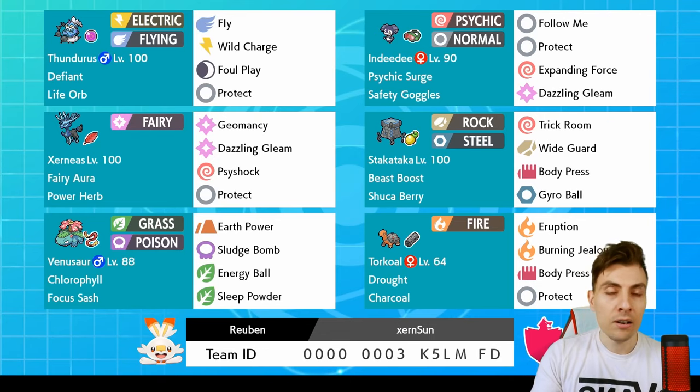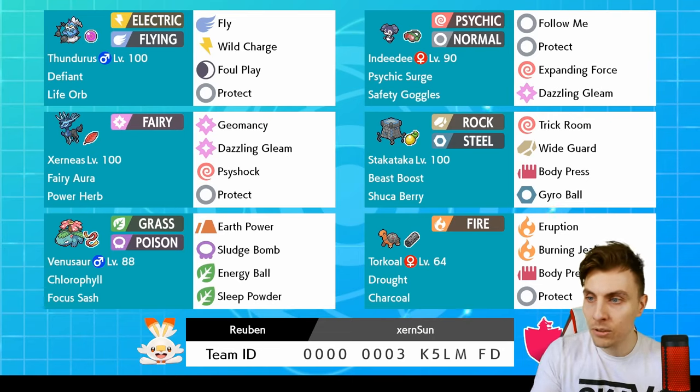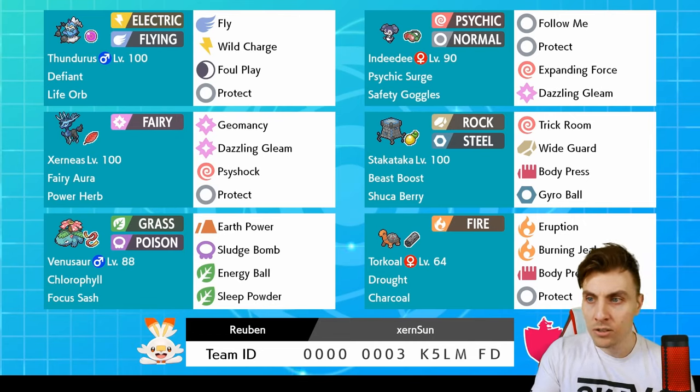The Indeedee support helps pretty much everything on the team - brings the Psychic Terrain and also has Follow Me, so it's a really nice option, especially with Safety Goggles to ward off any sleep threats. Then there's Xerneas - we know what it does - but interestingly it's got Psyshock over Moonblast, what you'd normally see, taking advantage of Geomancy. I like Psyshock here; it's been seen in previous formats.